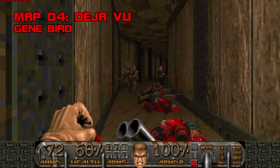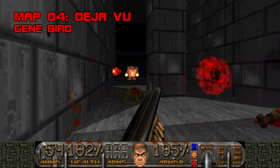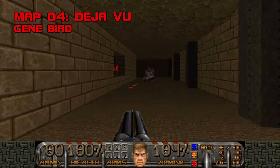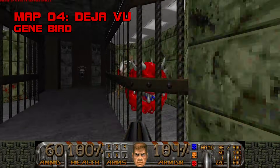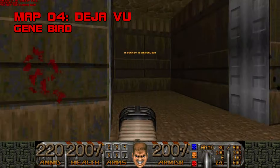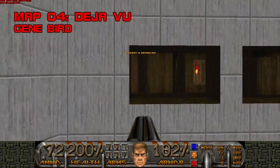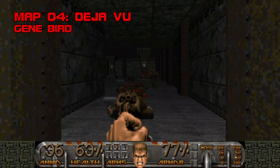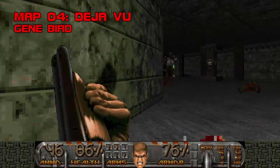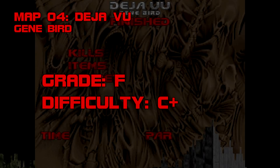Deja Vu is awful — it makes the Master Levels look like art. I legitimately believe that Gene Bird hits the refresh button on his brain with each new room: he starts with marble, then stone, then wood, then brown brick and concrete, then you're in a sewer, then a monster jail, then a bedroom. The secrets are a laughing stock — either in plain sight or behind anonymous walls Wolfenstein-style. The combat is garbage. It's pretty much Super Shotgun the map, but not trivial, owing to Gene Bird's fondness for placing gobs of hitscanners, revenants, mancubi, and hell knights in clusters with zero forethought. I played this three times so you don't have to. Grade F, difficulty C+.